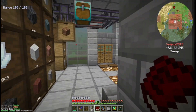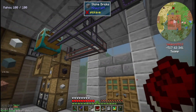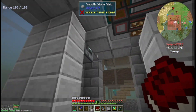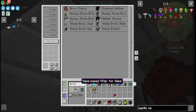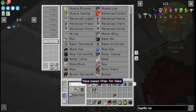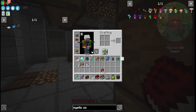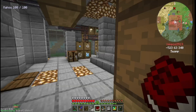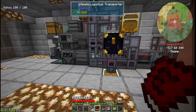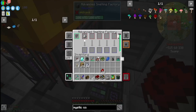I think we might have enough materials here. For the mortar we need bricks — do I have bricks? I do not, but bricks are easy to make. I have a ton of clay, so I'll just grab a stack of clay and cook some up real quick in my machines.